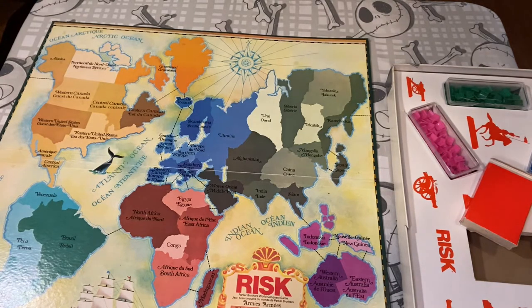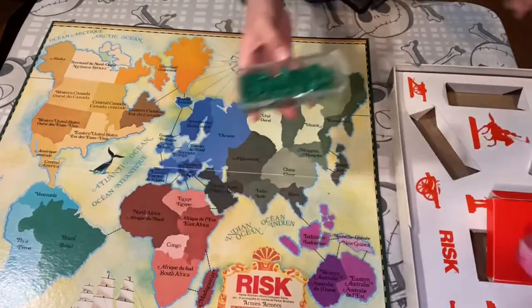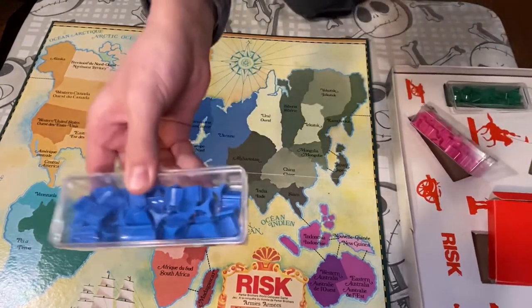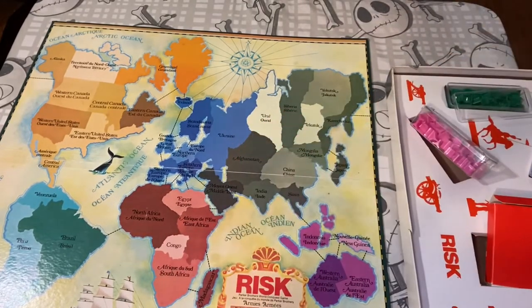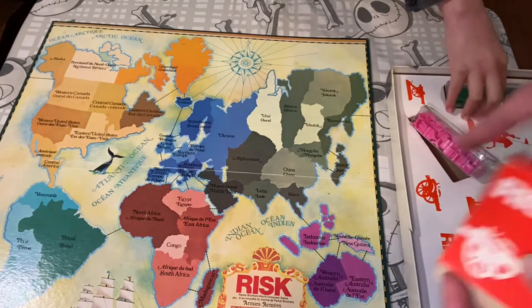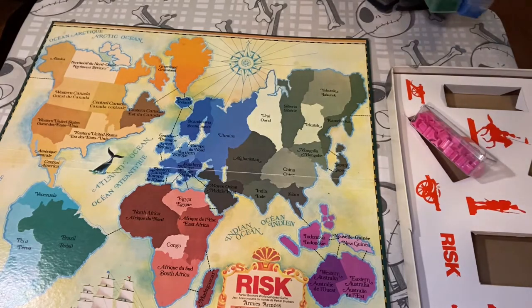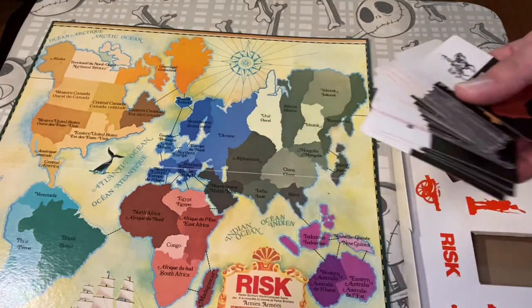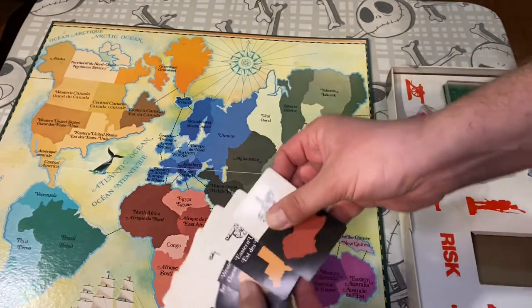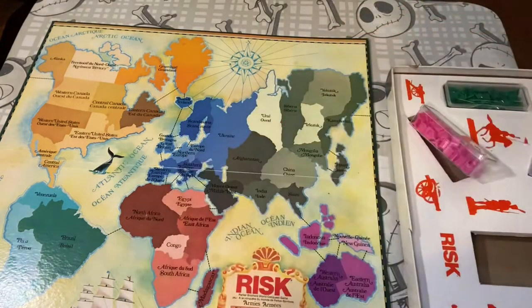Here we have the game of Risk — a fascinating game of strategy in which a player can conquer the world. There are various colors of armies, color coding. Today we're going to set up a three-player game. We'll take this card box — there are 42 of them plus this one, which is just removed. They're going to have a horse, a cannon, or an infantry on them. And this is a wild card with one of each. This just gets shuffled.